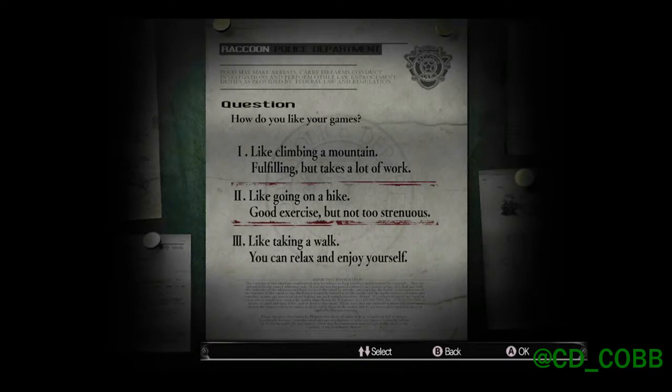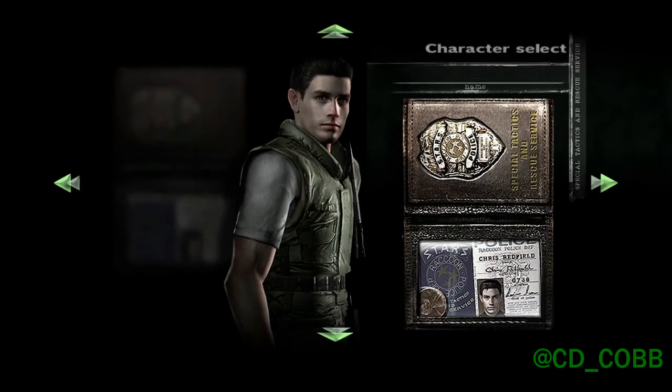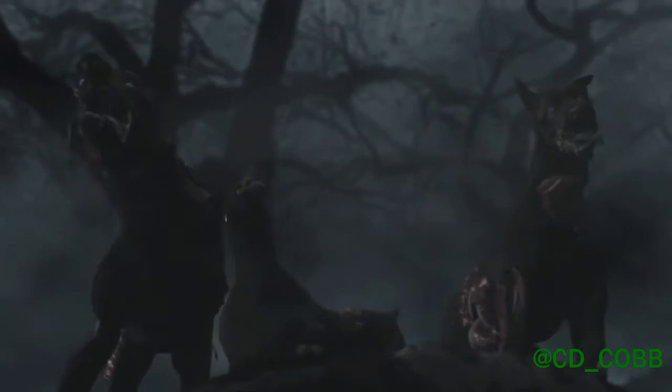After choosing your difficulty and character, the story begins way back in 1998. Following a series of bizarre murders, the special tactics and rescue services Bravo team is sent into the Arklay forest to investigate and soon goes missing. The STARS alpha team goes in search of them, but things go sideways when they're abandoned by their helicopter pilot — that no-good yellow-vested Brad Vickers — and seek refuge in a nearby mansion.